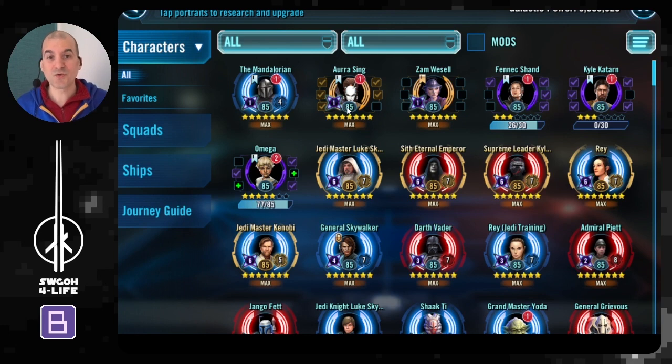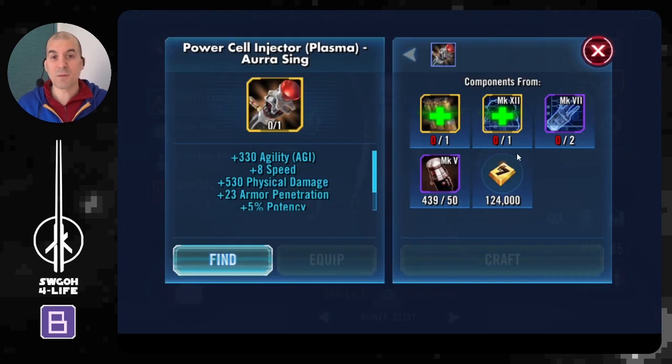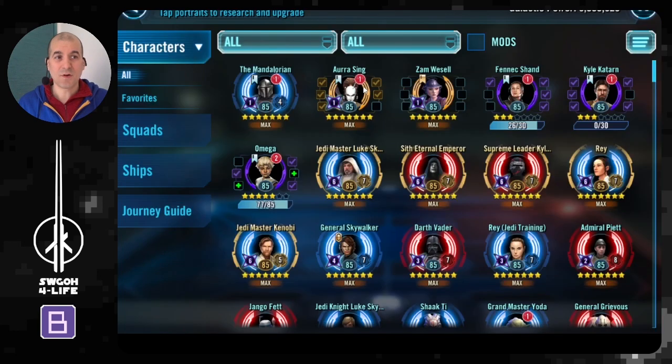You definitely want to have as much GP as you can, just in case of that rare tiebreaker. I also check whether any characters are close to a new gear or relic level before I hit the join button, just to make sure that after I receive my payout or get some bonus energy I'll have enough crystals or gear to level them up before joining. This obviously only applies for characters I'm planning to use.